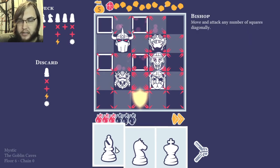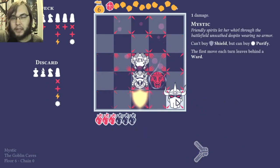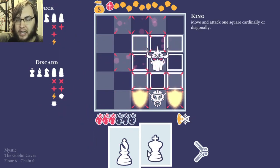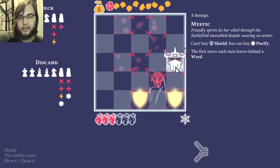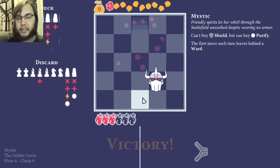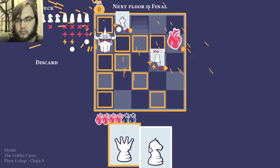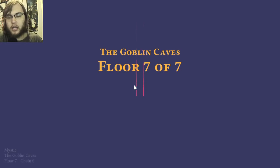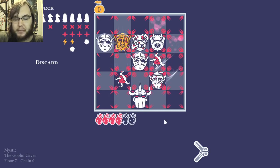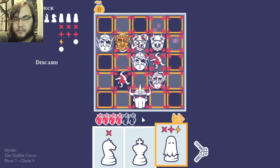Another thing I do while playing is — with the Mystic — I just forget that sometimes I actually have to move. I'm just used to playing as a character who isn't moving. There I was able to use the vacuum-into-a-corner trick. Sometimes I just forget I'm not playing as the Nomad, because I play as the Nomad the most — the Nomad's my favorite class.